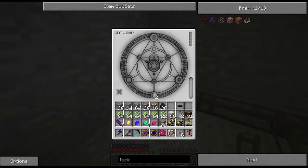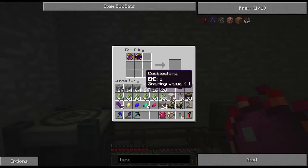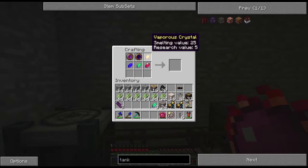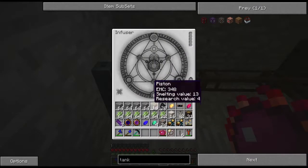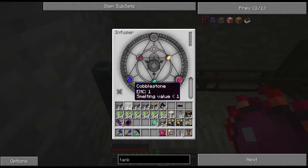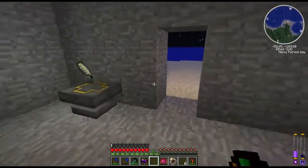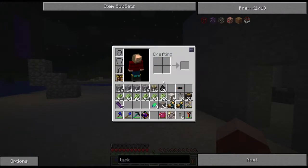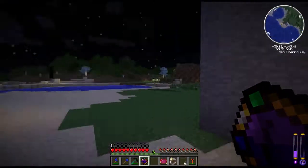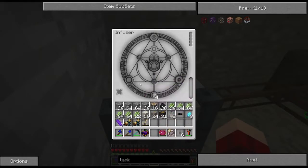Now what we're going to make is actually another item. I think we have to use the Thaumic Infuser. Let's put an aqueous crystal, an earthen crystal, a fiery crystal, a vaporous crystal, the Vis detector, and the taint detector. We got a thaumometer! What this thaumometer does is detect both of them, and it only takes up one spot on your hot bar. So I don't have to make those other two items — that's what I assumed it did.